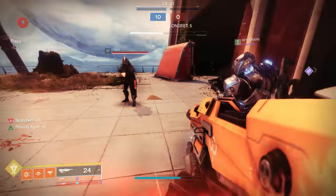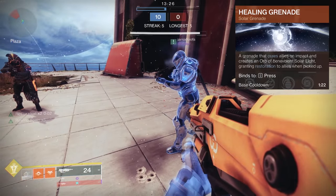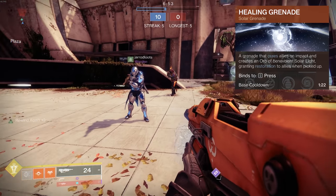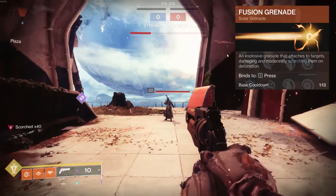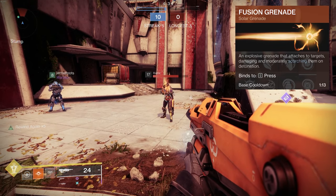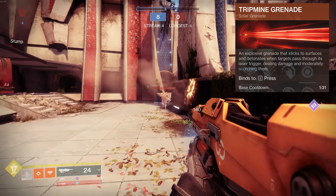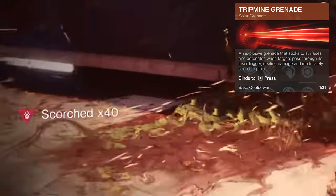Moving into grenades — we have some new grenades this season. The Healing Grenade cures allies on impact and creates an orb of benevolent solar light granting Restoration to allies when picked up — keywords: Cure and Restoration. The Fusion Grenade is an explosive grenade that attaches to targets and moderately scorches them on detonation — base scorch is 40 stacks. The Tripmine Grenade sticks to surfaces and detonates when targets pass through its laser trigger, dealing damage and moderately scorching them — also 40 base scorch stacks.